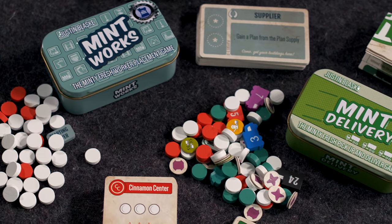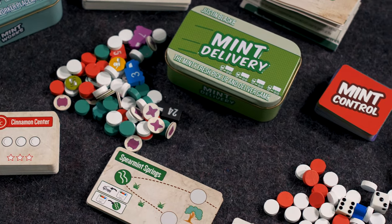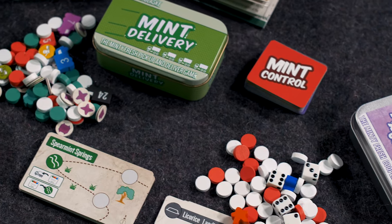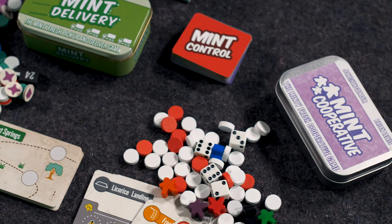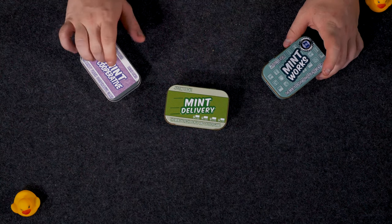Hello, welcome to Quackalope. Today we're going to be diving into three different games, all of which are big enough to fit into my pocket. We're going to be diving into 524 Labs' Mintworks series with Mintworks, Mint Delivery, and Mint Cooperative, which is live right now on Kickstarter, so the tin I have here is actually the prototype version.